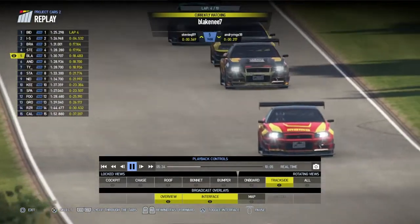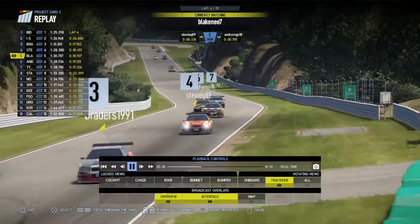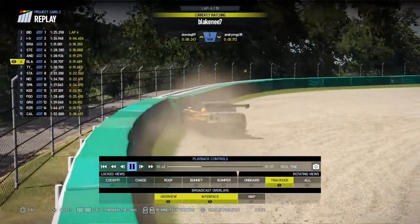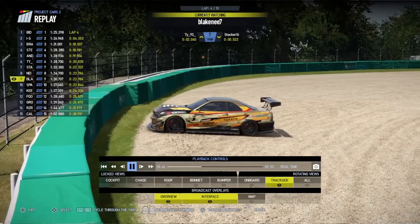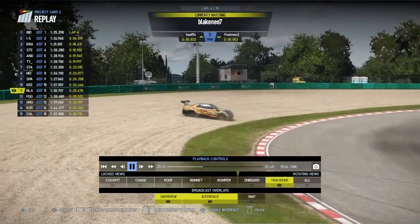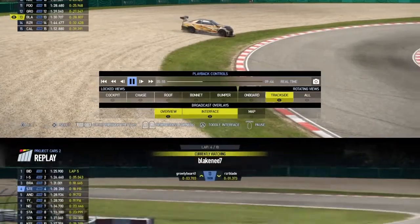Here's the replay of the incident between Blakeney and Andrea going down to the hairpin. Watch Andrea's car — it's going to go straight into Blakeney. Blakeney bang, off into the wall. But watch the dangerous part — I know what Andrea did was wrong, but Blakeney reverses right onto the track as other cars were coming round. That is dangerous from Blakeney, so he might be under investigation as well.